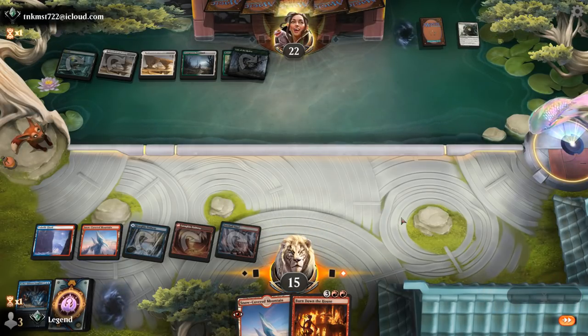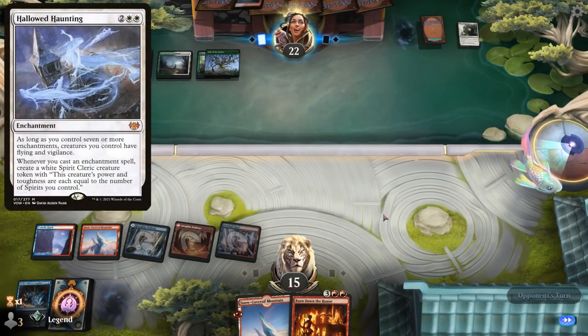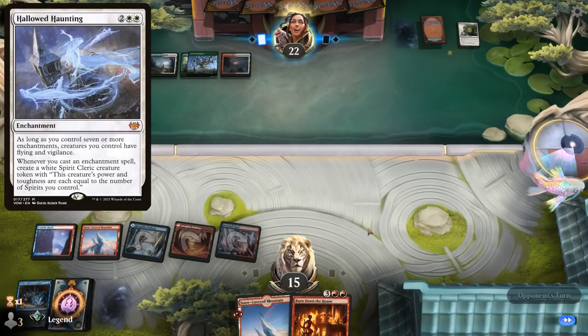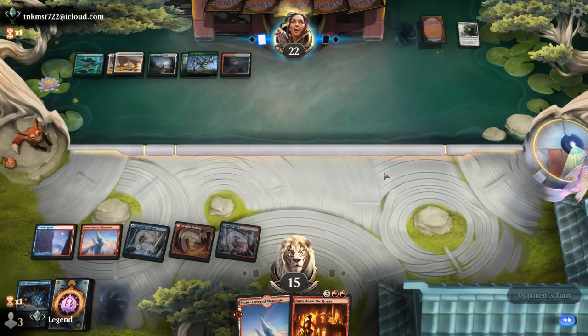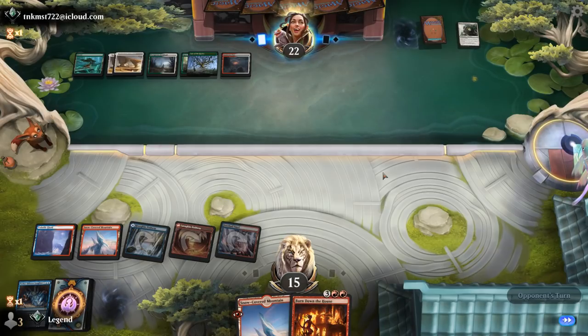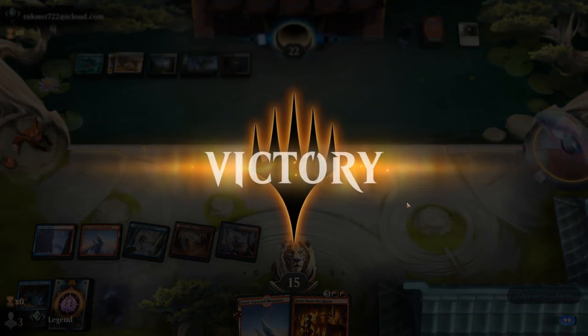At long last we find a Red mana source. The opponent has one card left, so Showdown won't do much, and they can't play more Runes. We're still at 15 life — and our opponent's library is empty. Awesome, on to the next one.